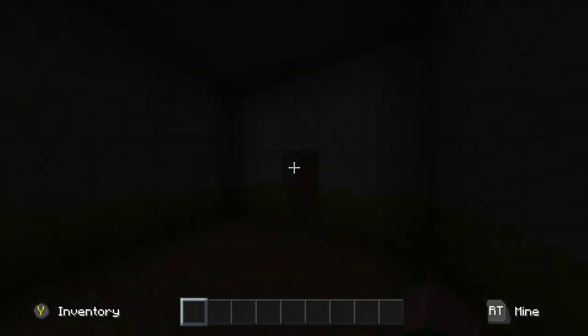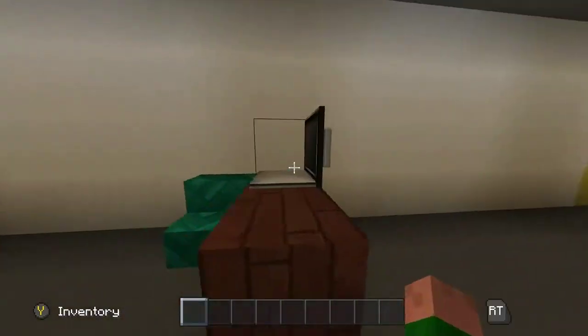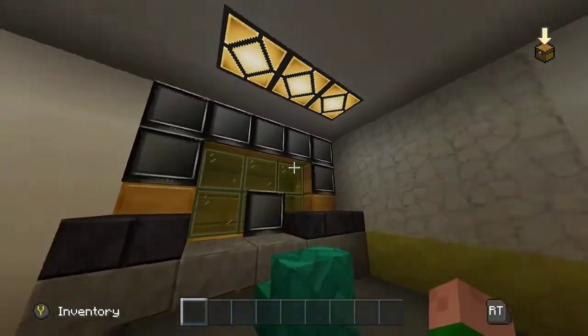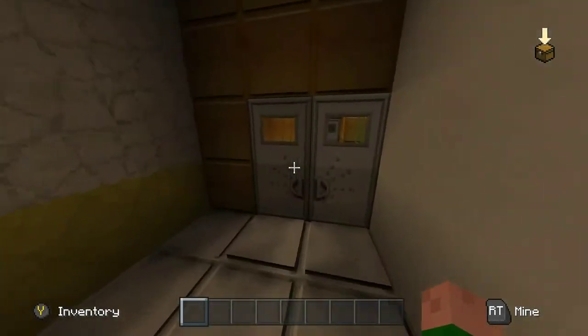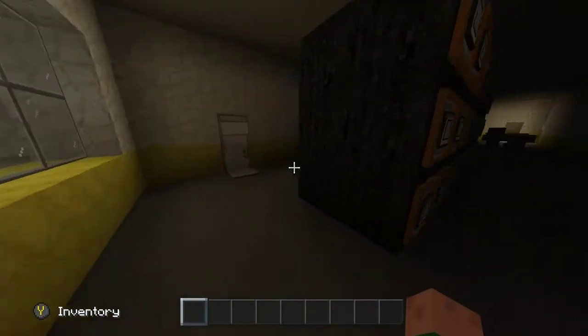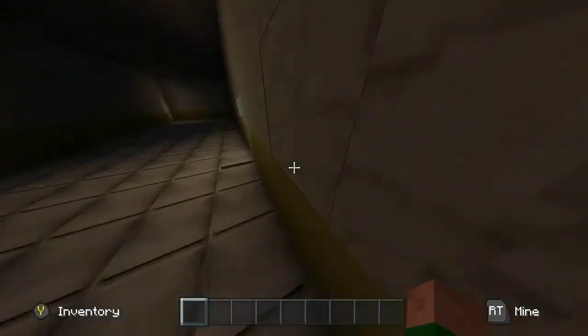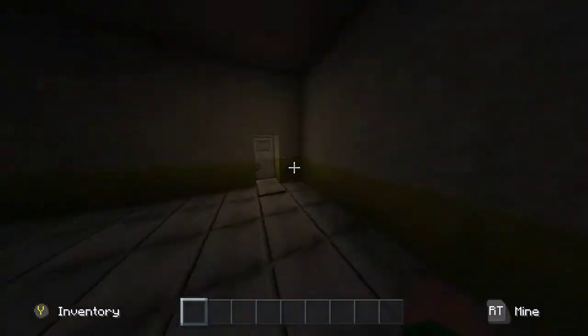We have to go through this crack and into another hallway, then all the way down this long hallway — it took me a long time to build. Through here are the computers and security cameras looking into the prison block, which we're going to explore later. Through these rooms there's nothing much, just illuminating light in one of them.